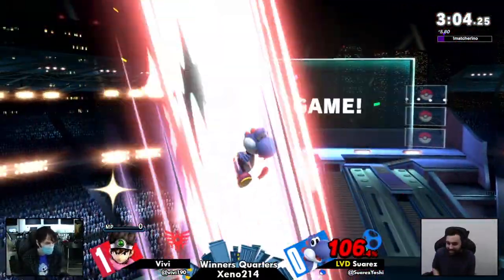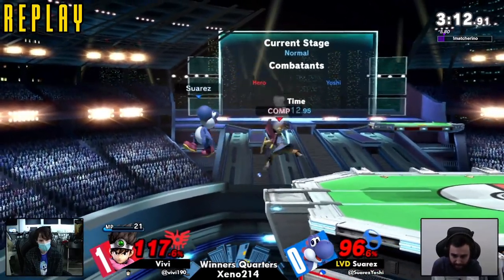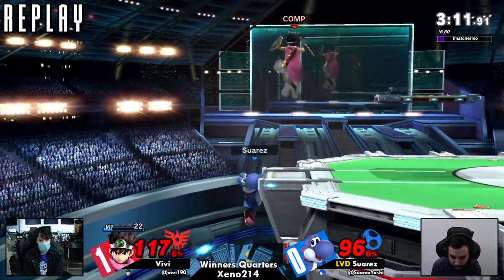Nice evasion — that was really good, that was so good actually. I want to go over that for a second. That was fantastically played by Suarez. First the snooze where he drifted off. Then he's like, oh no, he's going to throw an aerial — let me drift out perfectly and then grab the ledge. That was just crazy.